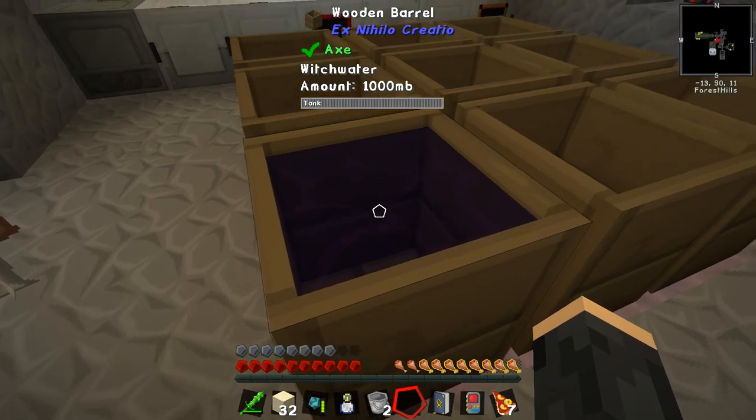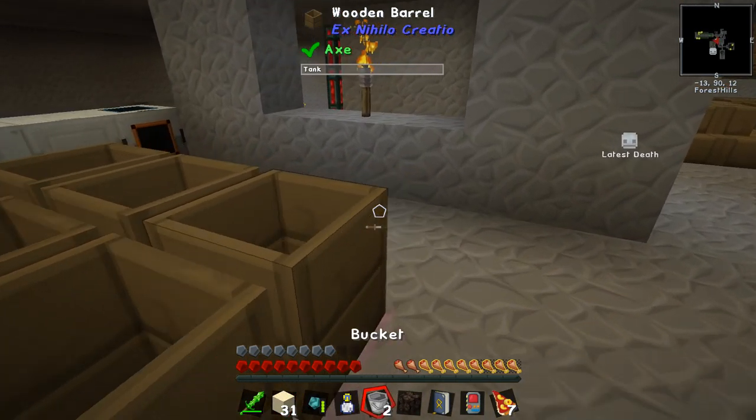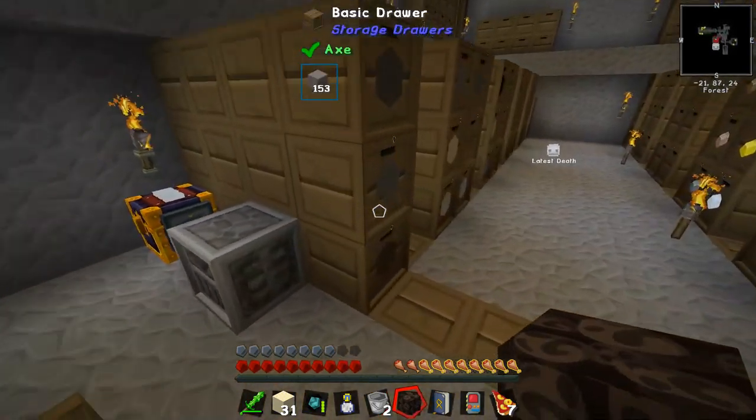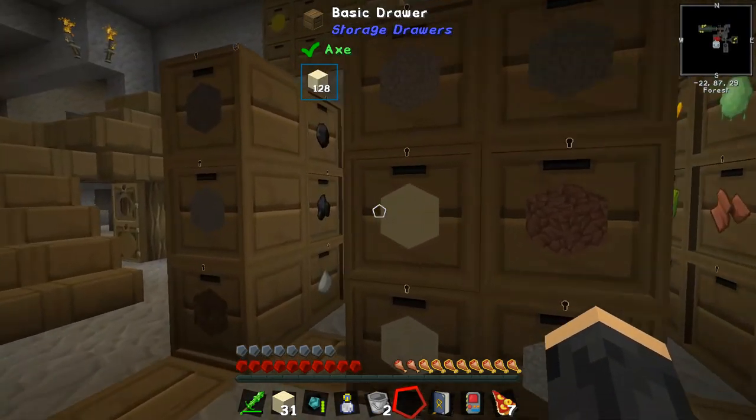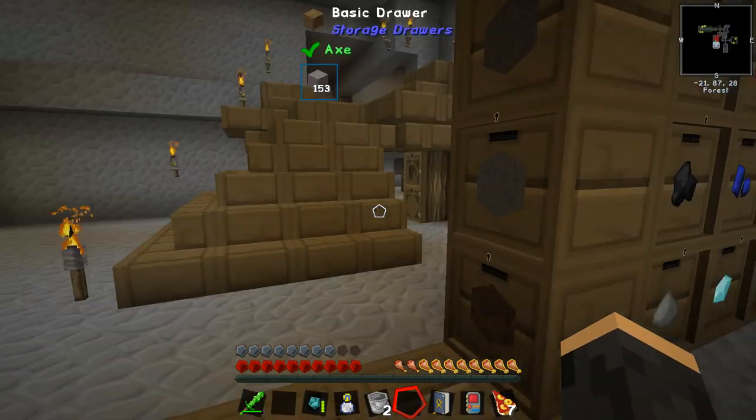We now have witch water in here. We should be able to do this — they've got soul sand. So it does work, in theory. Soul sand in — yep, that works. All right, we can put all the things away.